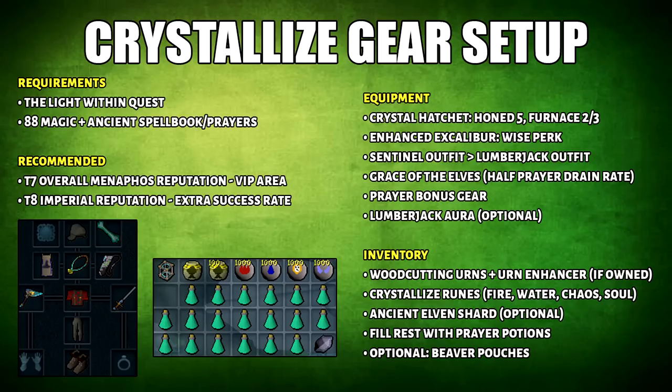If you have the Sentona outfit, you can bring that as well. Grace of the Elves will reduce the prayer drain rate. For your inventory, you want to have crystallized runes, prayer potions, and the woodcutting urns. I didn't explain everything on this slide so just pause the video as I move on to the next section.